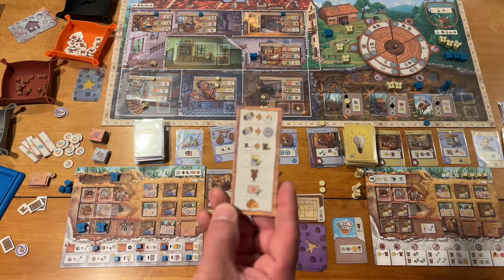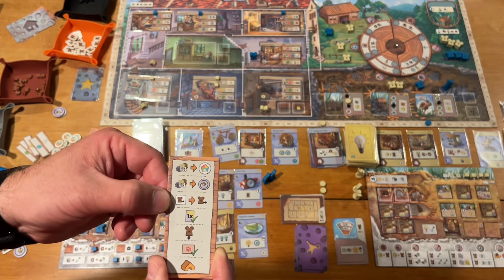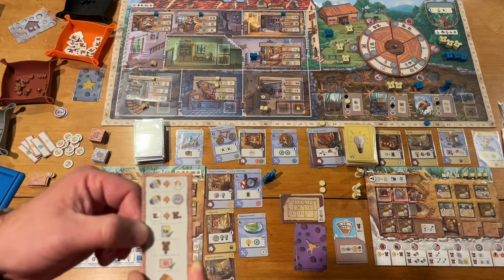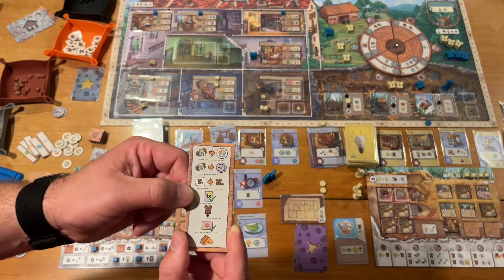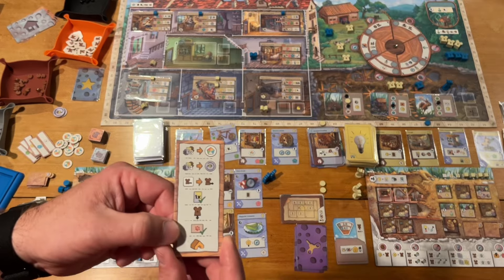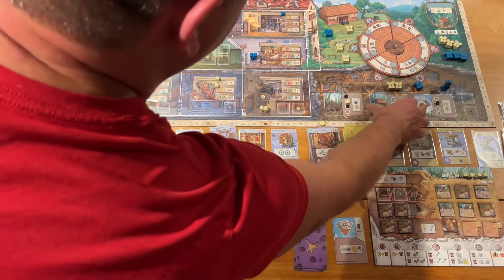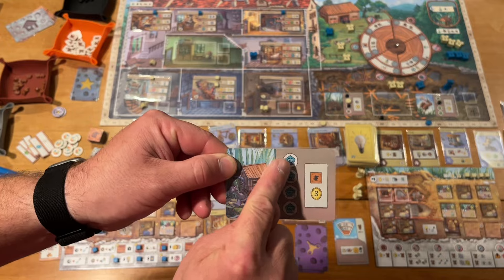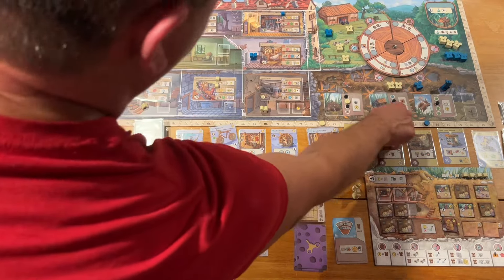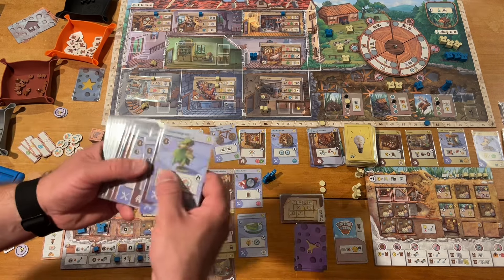The other thing you have is anytime actions. Anytime you can spend three of anything for a wild token, four of anything for electricity, spend a move token to move a worker, accomplish an achievement, place a worker from here onto any spot in those areas, use a one-time action, or place a tent. The objectives work like this: if you have the condition, you can claim it and get the rewards — you can only do these once. In the two-player game, some spaces are already blocked. They also have one-time cards you can activate.